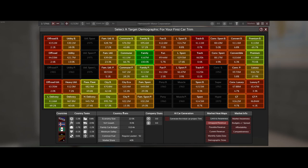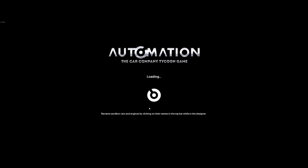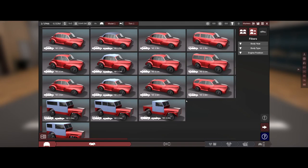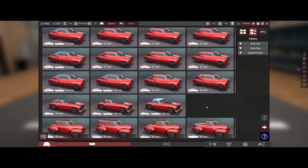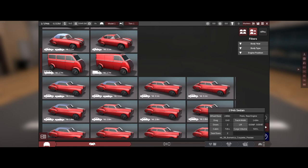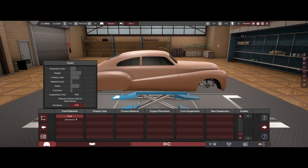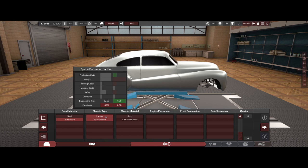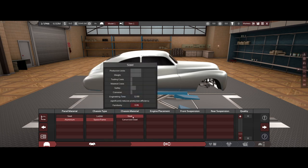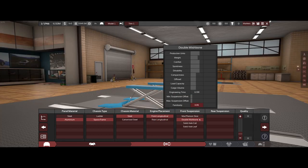We're going to go with GT because you can just be super expensive. The challenge is you need really low engineering time, so we're going to pick a car body and turn it into a GT car. GT cars like to be big. Since this one requires a steel press add-on, we're going to go with aluminium and then a space frame. That's going to be steel front longitudinal.